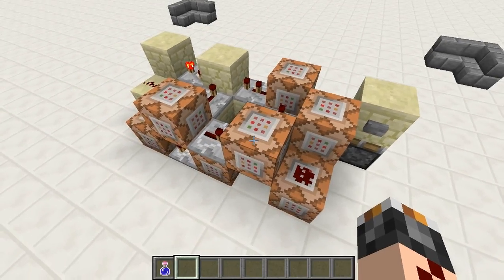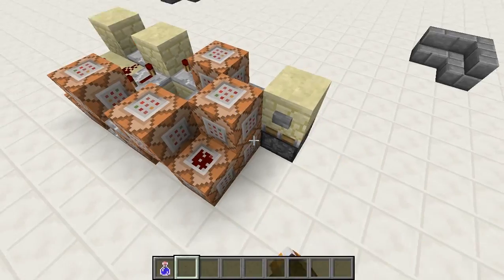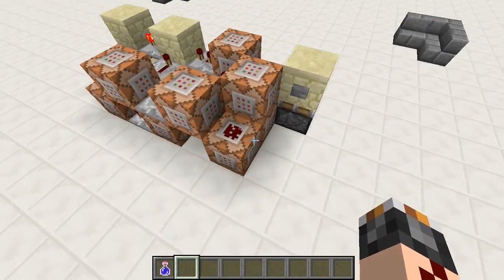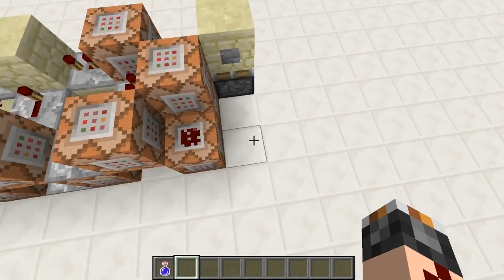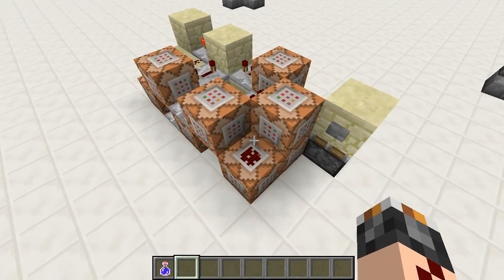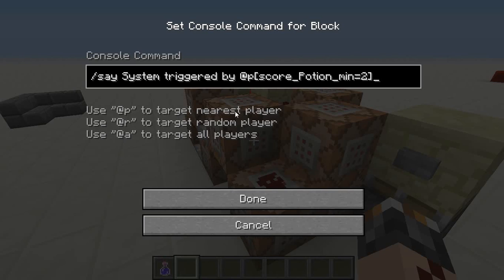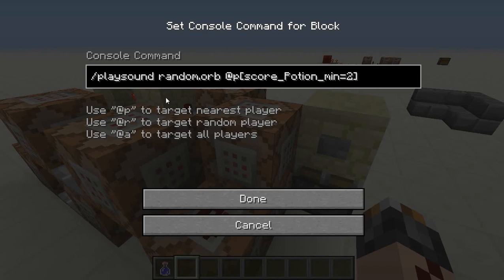Your output command blocks are here — these four. You can also have more; just extend this wire however far you want and connect it to anything you want. You can have any command you want in there, just make sure you target this player. As an example, it says 'system triggered by this player' and it plays the orb sound to this player.